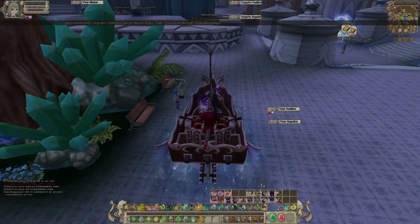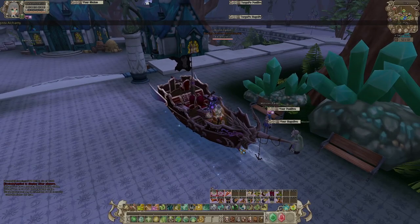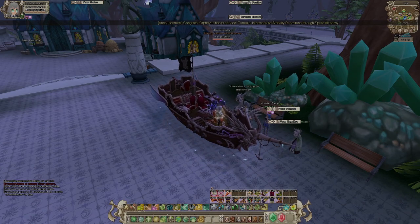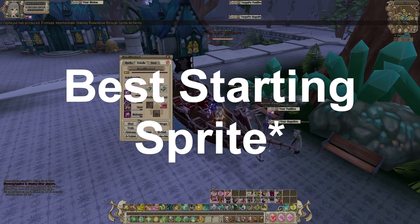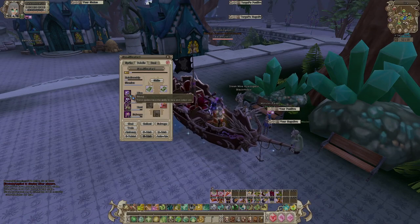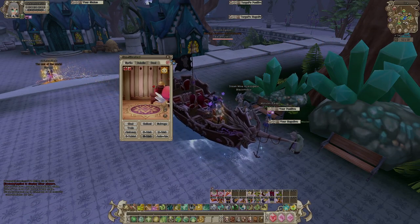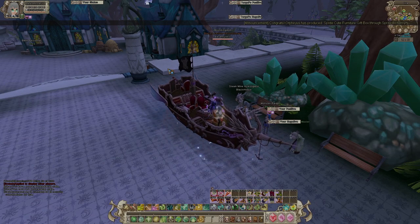I spent a lot of time relearning the game through my archery playthrough and can now confidently tell you guys a few things about sprites. Silver Leaf is the best sprite in the entire game. It gives you mining, foraging, hunting, and scavenging — all the essential things you need to start crafting weapons and armor.